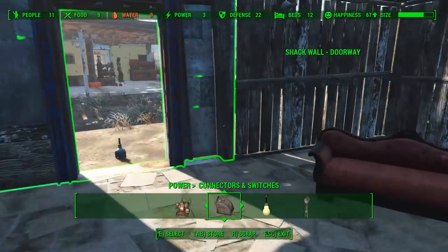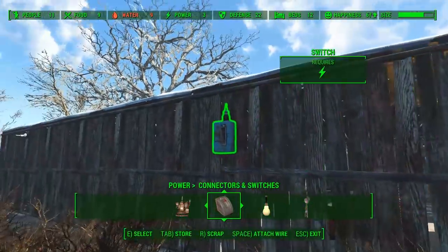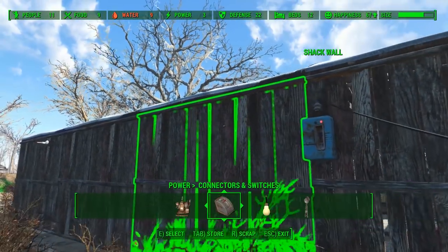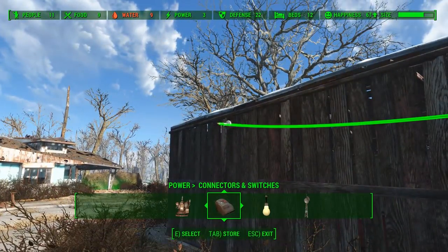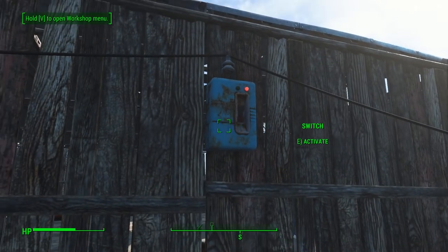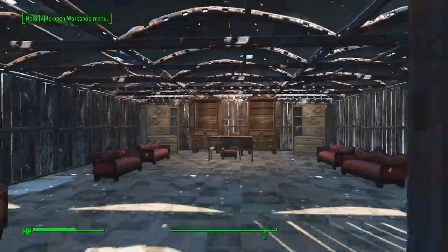I promised I'd touch on lighting and power, so I'll do that now. Build a generator the same way as everything else, then look at it and press space — that'll start a wire. I'll attach it to a switch, which will allow you to turn it on and off. From there, run it to a power conduit. Place the power conduit on the outside of the building, around where the light is on the inside. Then just leave build mode, hit the switch, and hopefully, if the conduit is close enough to the light, it should turn on.